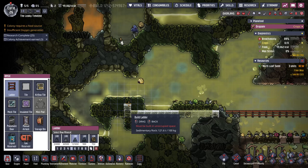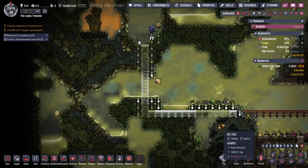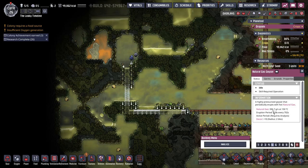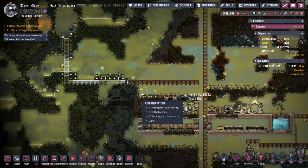That sedimentary rock is fine, I just want to come straight up into here. Then I can use a gold amalgam pump and start storing the excess natural gas. Almost 400 - that's actually pretty good for natural gas. I can even somewhat analyze it. We'll get some thimble reed; we've got plenty of polluted water and we're making metal.